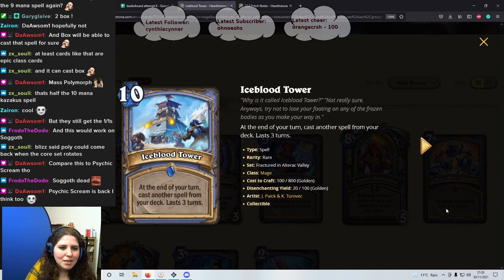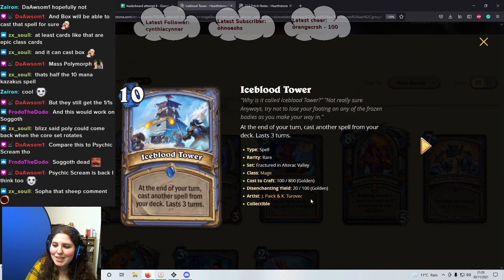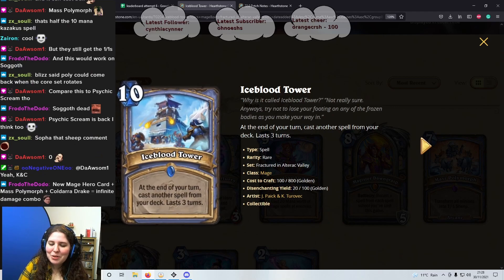Next card: Ice Blurred Tower. At the end of your turn, cast another spell from your deck — lasts 3 turns. This is an easy 0. I said I was ranking 1 to 5 stars but this is a 0 — I would not touch this with a 5 foot pole.